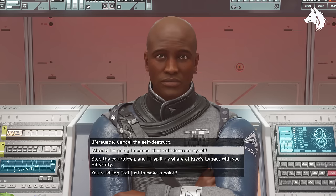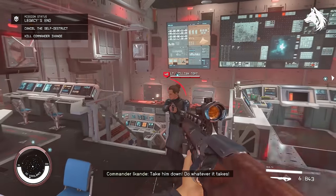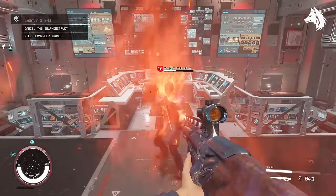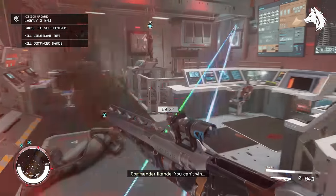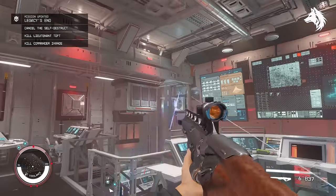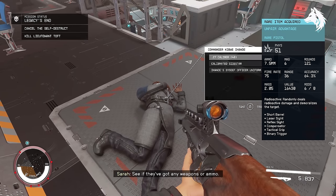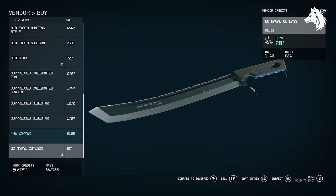Unfair Advantage — this one is missable. Defeat Ikande and loot his body after siding with the Crimson Fleet during the Crimson Fleet faction missions. If you do this, however, the Tempest weapon will be missed. The Zapper is purchased from Roland Arms in Aquila City.